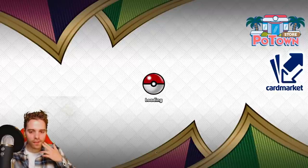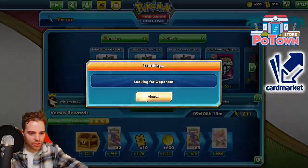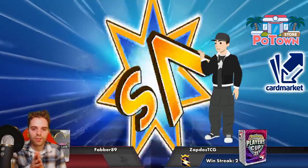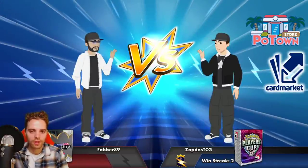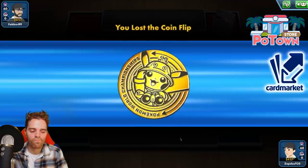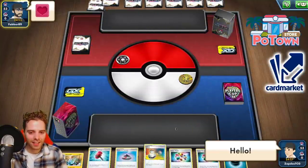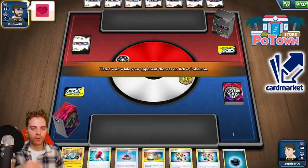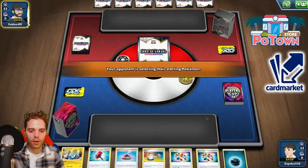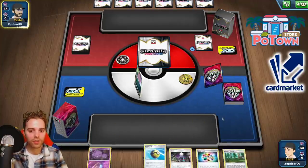You ready for the last game with Sableye? Sableye Arctozolt working out. Did you see how much damage there was on the opponent's field? That's why we are not running Boss's Orders — although if you could fit Boss's Orders it would also be very nice. This is the last game of the day. We're going to be exposed with Arctozolt, but luckily that was not our opening hand. We were able to showcase we can beat some decks with our fantastic build of Arctozolt-Sableye. Roxie is just such an amazing card to use.